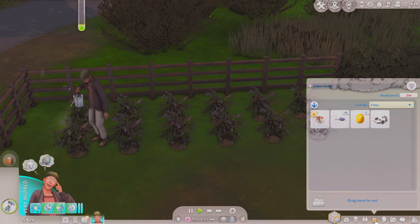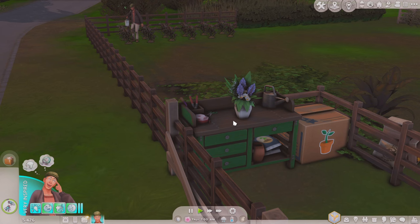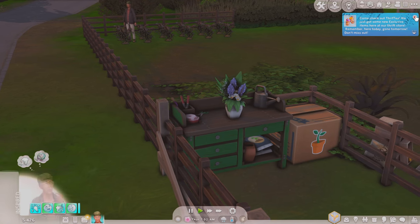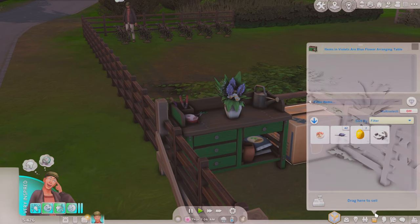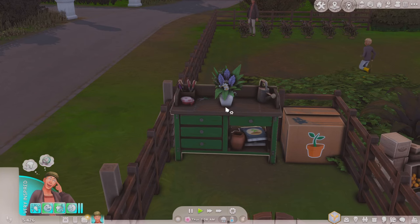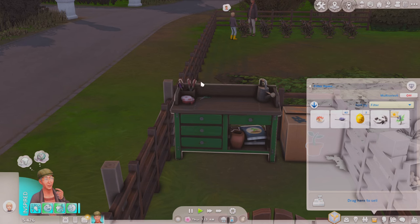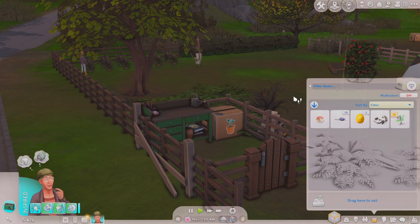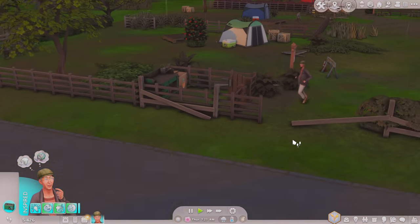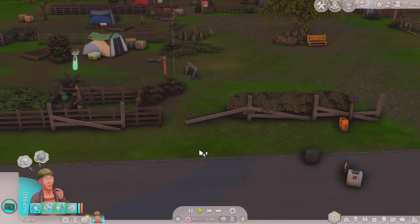I sold the daisies and we do have 426, so we have enough for that table — which is perfect. I'm actually going to have him make a few flower arrangements while I'm buying the table and setting it up, so we have stuff to sell. We have one normal quality. You need to come and make another one. I don't feel bad about selling the daisies because tomorrow morning we're going to get more.